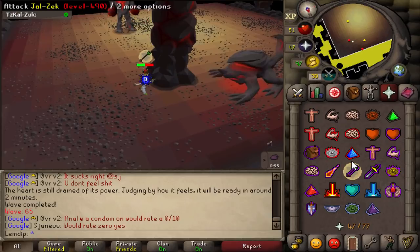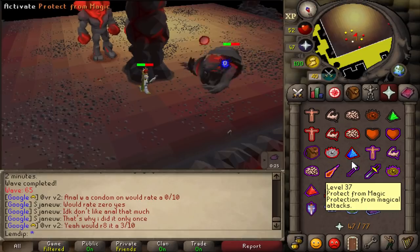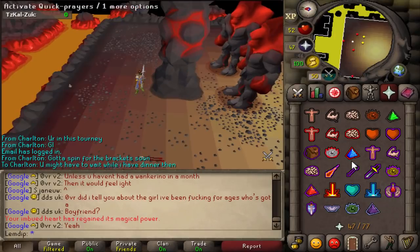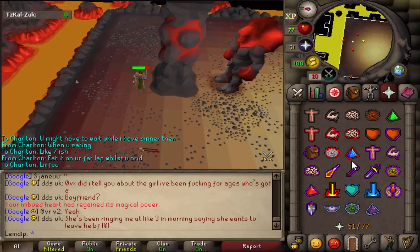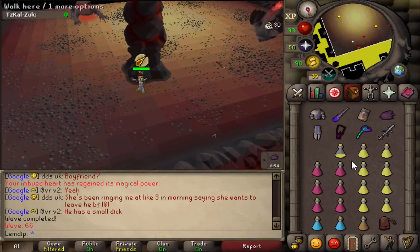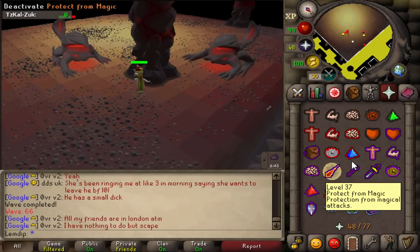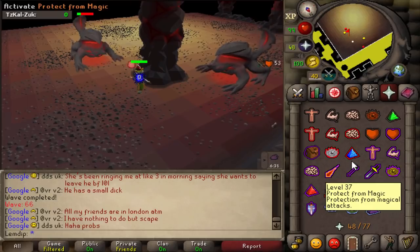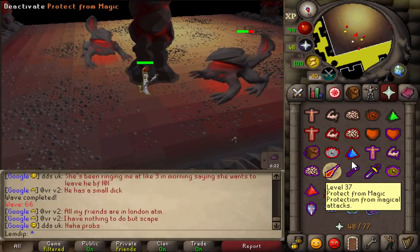Wave 65 is a mage and two rangers — quite easy, though you take some damage getting into position. Wherever the mage spawns, run to the opposite side so it's safe spotted. Once the mage is safe spotted, switch to range prayer, kill both rangers, then finish the wave. Wave 66 is pretty simple — a double mage wave, essentially preparing for Jad. Pray mage throughout and kill both mages. However, don't kill one mage fully before dealing with the other, as the surviving mage can respawn the dead one. Do it like vanguards in raids: get one mage to low HP, kill the other, then finish the first.